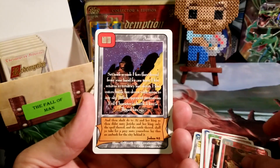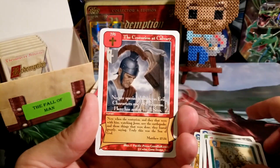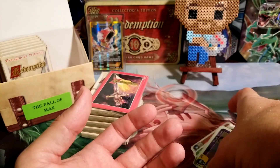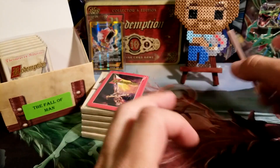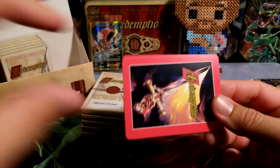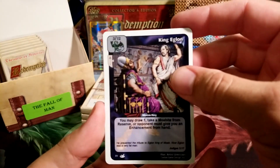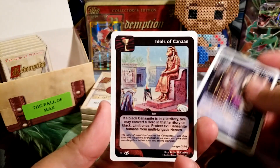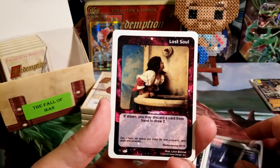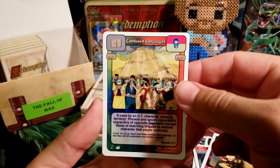There may be some of these that I'm skipping over that might be good that I'm just not remembering or not noticing. So if you guys notice it, definitely point it out in the comments below. But I didn't notice anything in there, so let's go on to the Fall of Man cards. And we have King Eglon, Idols of Canaan, Hailstones, the Prosperity Lost Soul, and the Confused Languages.